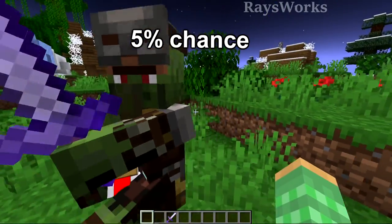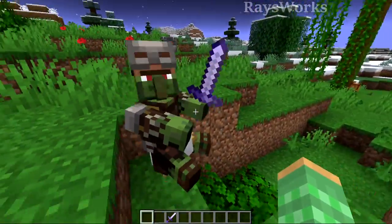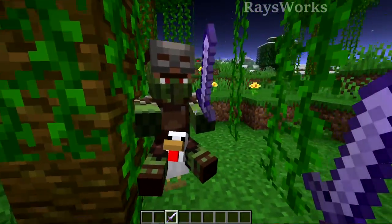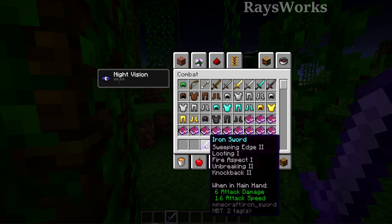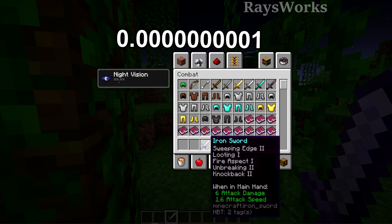We actually want our zombie to be holding a weapon, which is only a 5% chance. Its weapon options are either an iron shovel or an iron sword, and for it to be a sword is an additional 33%. But we can't have just any iron sword — it has to be enchanted, and those enchantments, their levels, and their order must be the rarest possible given that mobs can only have a max of 22 levels to enchant something. The rarest combination is: Sweeping Edge 2, Looting 1, Fire Aspect 1, Unbreaking 2, and Knockback 2.